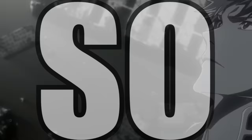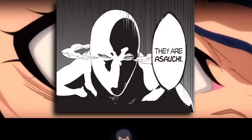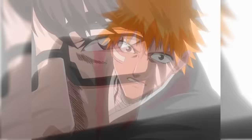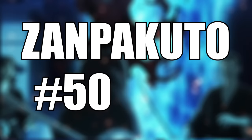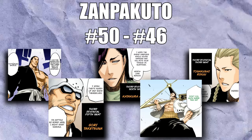Right off the bat, there are about five Zanpakuto that, although are named, shown on screen or in a panel, and may even be given a release command, do absolutely nothing at all due to the Shinigami being eviscerated on-site or just completely negated. These five Zanpakuto are, with no particular order: Hozan, Katakage, Shunjin, Megaribue, and Kenpika, and these all fall in our great category of embarrassing entries.